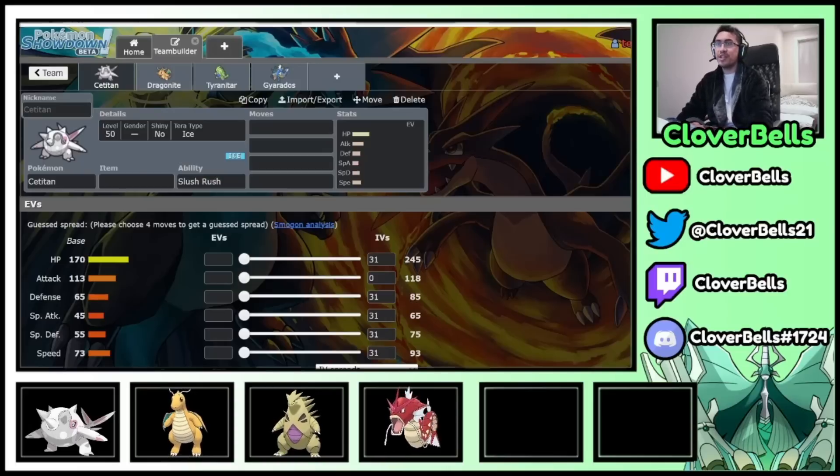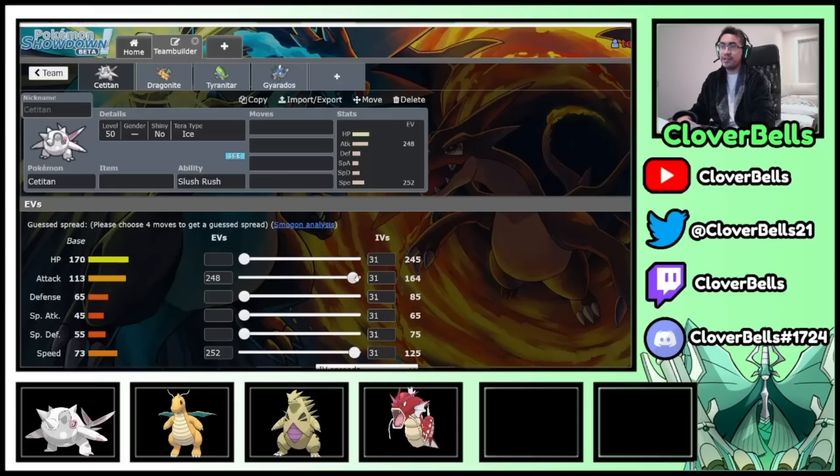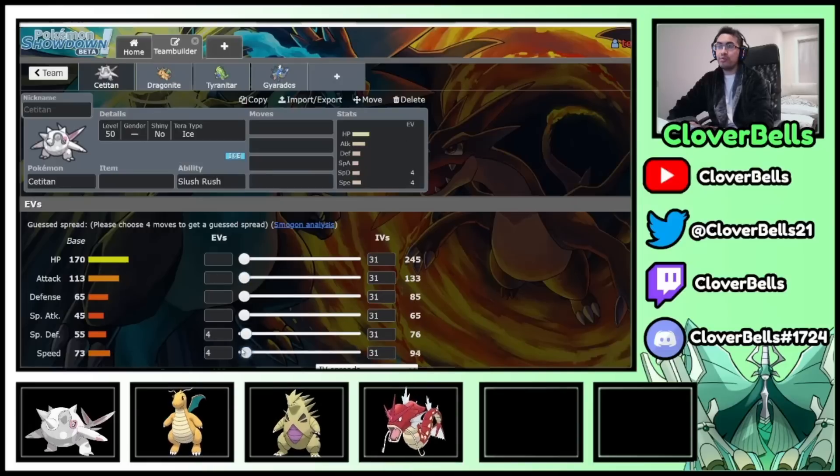We're going to use four examples to demonstrate how we create a complex EV spread — meaning things that are not just straight 252/252 like this. That's very easy, like just going max attack, max speed. There are other factors now where that's just not as optimal. So I'm going to show you what these factors are in creating these spreads. Without further ado, let's go ahead and show those factors.